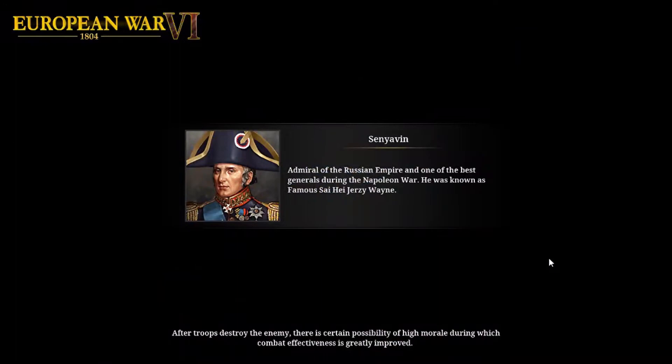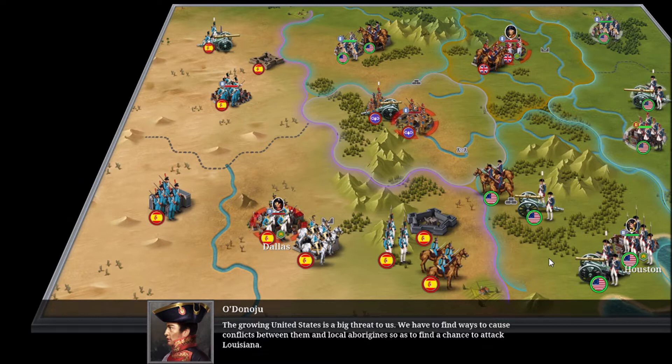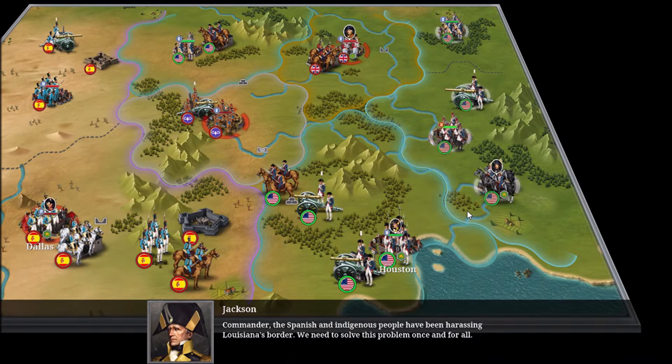We still haven't gotten any generals yet — we're currently saving up our medals but hopefully we'll get some soon. The enemy commander says the growing United States is a big threat and they need to cause conflicts between them and the local aborigines to find a chance to attack Louisiana.